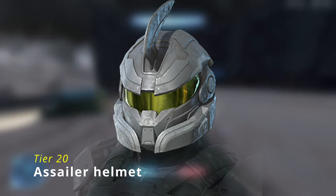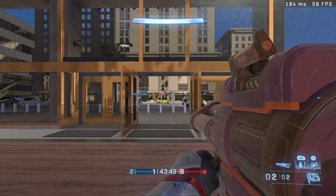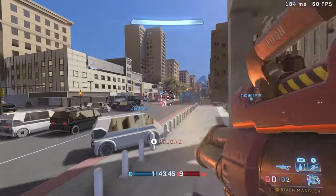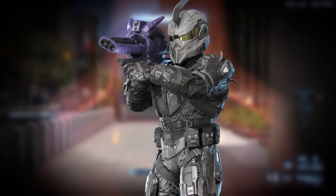And for the final tier, tier 20, we get the Acylar Helmet and its corresponding helmet attachment called Mimic Mask. So basically they replaced all those tiers we saw previously with the Acylar armor set here, which I think originally was supposed to be a shop bundle. So it's kind of a mess right now.